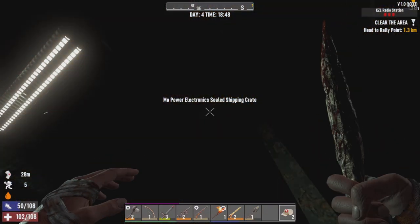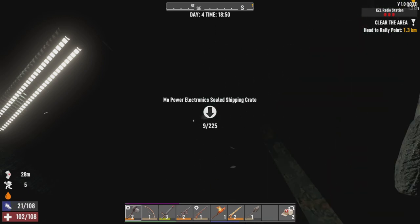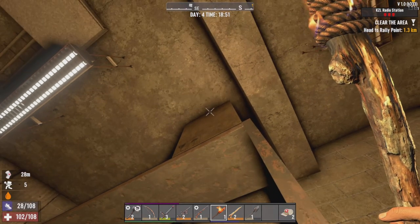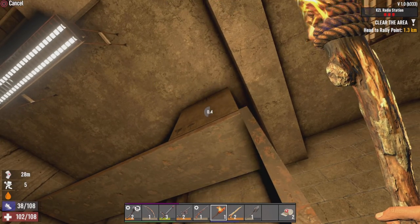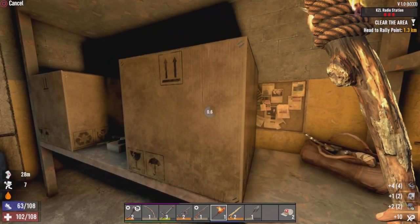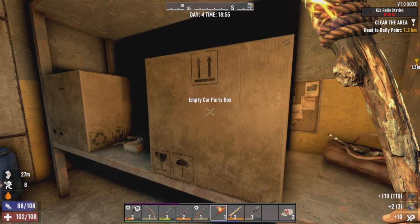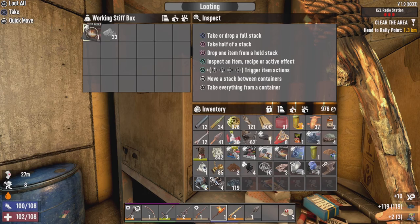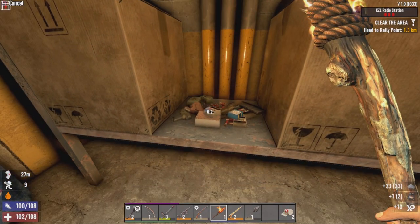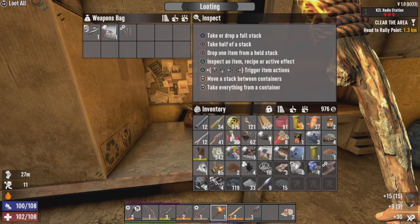Oh! We got a Mo Power box — I missed that. So dark in here, sorry about the pitch black. Can't really do anything about it until I get a weapon flashlight. Mo Power. Wiring 101. Some robotics parts. Car parts. What you got for me — Handy Land? There's repair tools and oil. Nail Shale. Another Forge Head book. And a Weapon Bag — Tech Planet and some rifle parts.